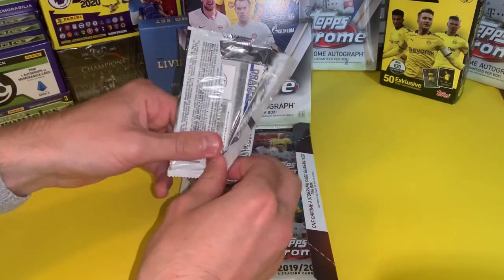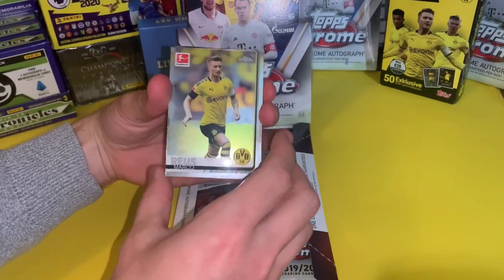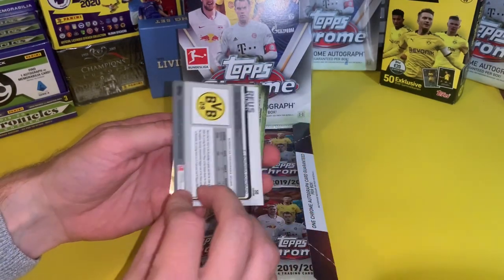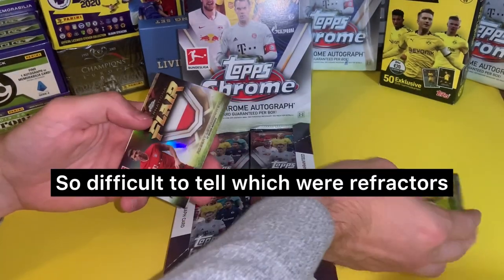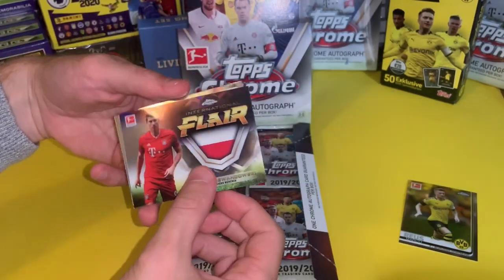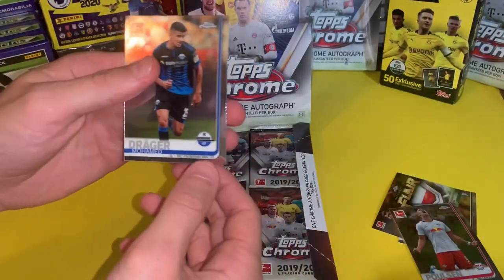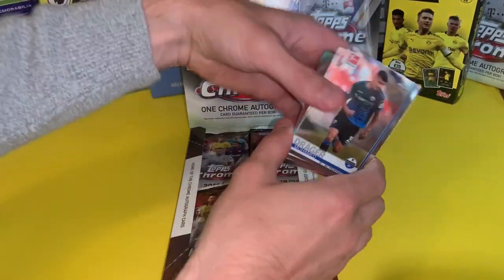Pack number one — let's see what we've got. A nice start: Reus, Marco Reus from Borussia Dortmund. This is the new International Flair card — that's Lewandowski, which is a great find. Yusuf Paulsen from Leipzig, still in the Champions League. And Mohamed Drager from Paderborn. That's pack number one.